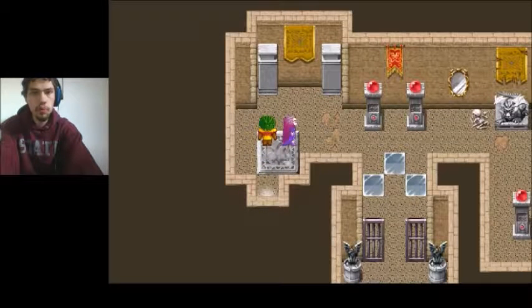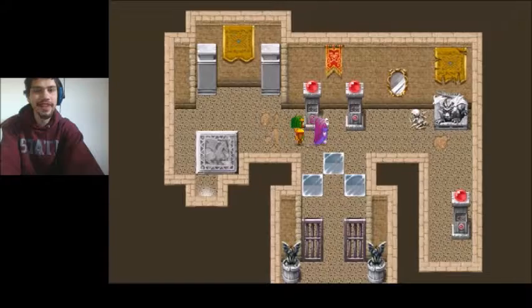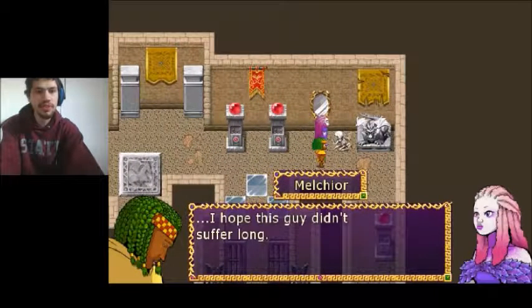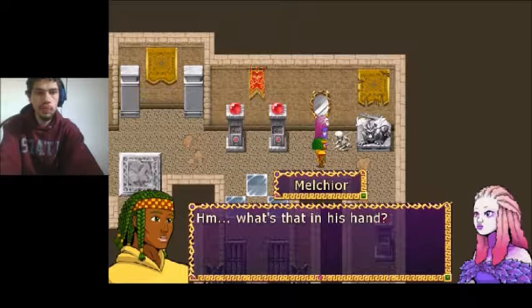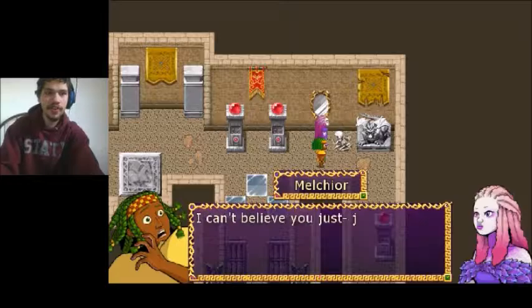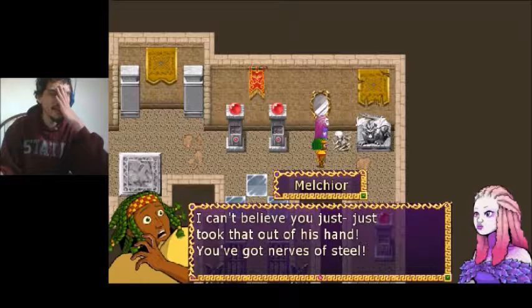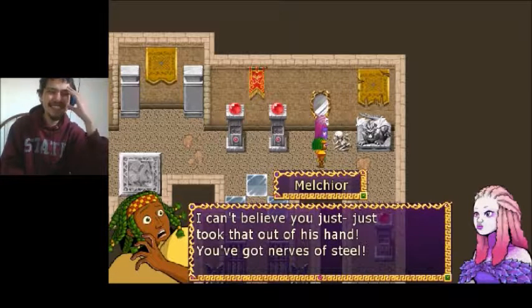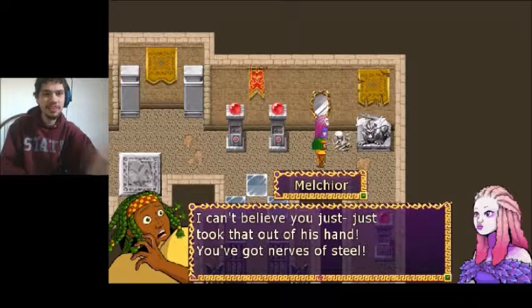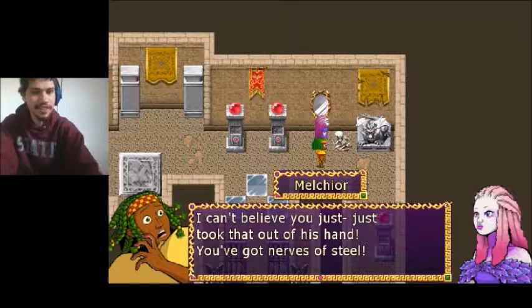I'll go in here. Ooh, something sparkly over there — a skeleton! Every time I say 'Skeletor,' I mean skeleton, not that Skeletor. I hope this guy didn't suffer. What's that in his head? What is it, Melchior? Whoa — hang on, I can't believe you just took that out of his head. You've got nerves of steel. Oh my God, Melchior, you're scared of a freaking skeleton. And look at the reaction — you look like a super tough guy, but the girl doesn't give a care. She's freaking gothic.